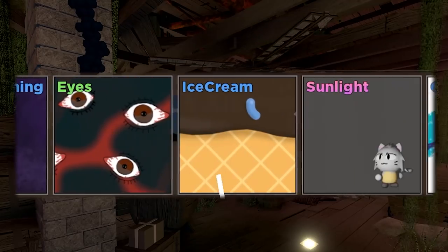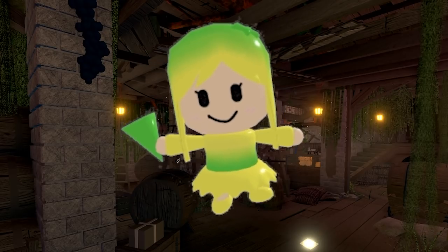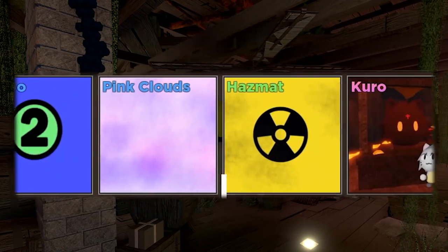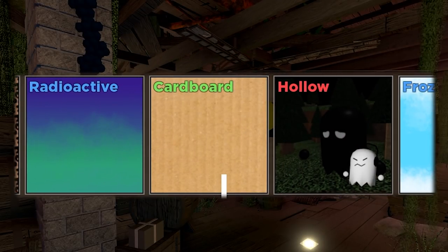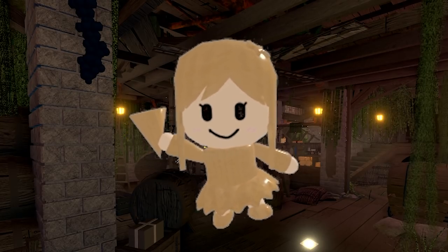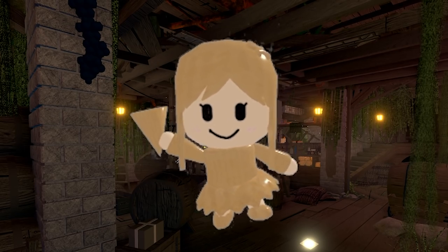Next up, we have... Lime! Lime is pretty okay. It is by no means the best skin we got today, but I can't be mad at Lime. Next up, we have... Cardboard! Oh no! Right next to Hollow! I actually want Hollow so bad. That said, if you have seen my videos before, you know that I love the cardboard skin. It's such a unique and cool skin.